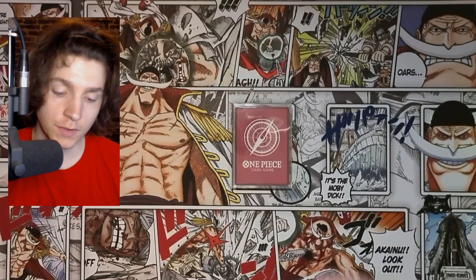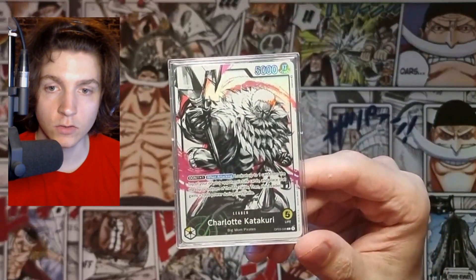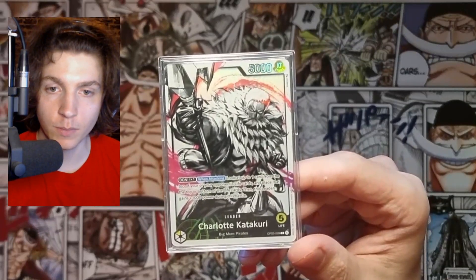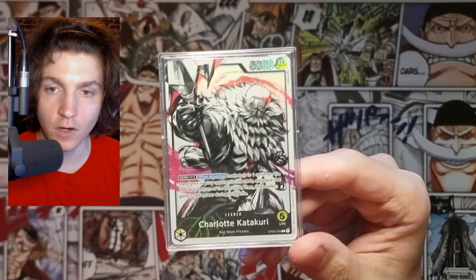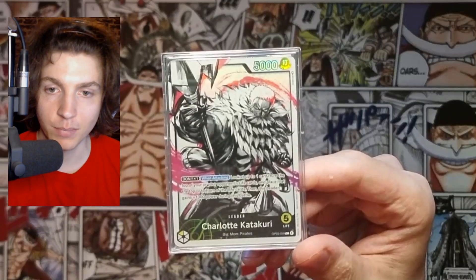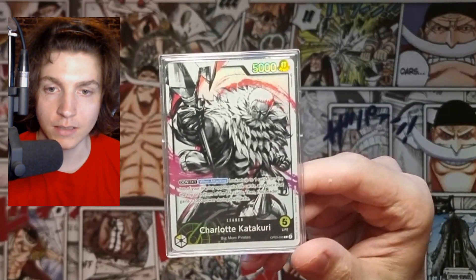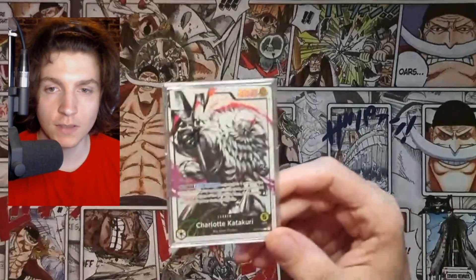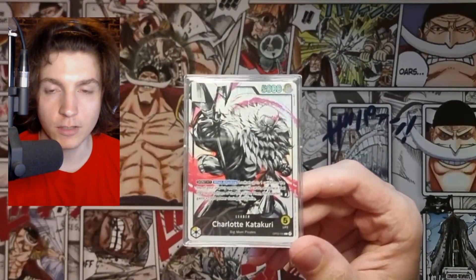Today we're going to do none other than Charlotte Katakuri's category. Really cool leader. When attacking, look at and add up to one card from the top of your or your opponent's life cards, then place it at the top or bottom of the life cards. Then this leader gains 1000 power during this turn.